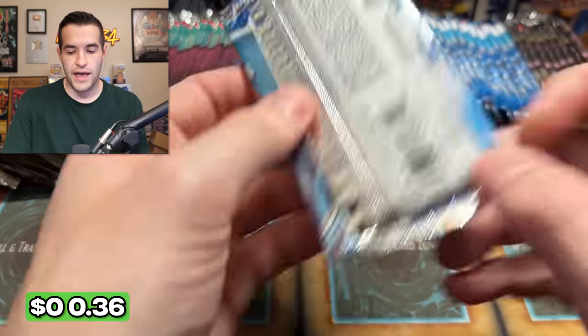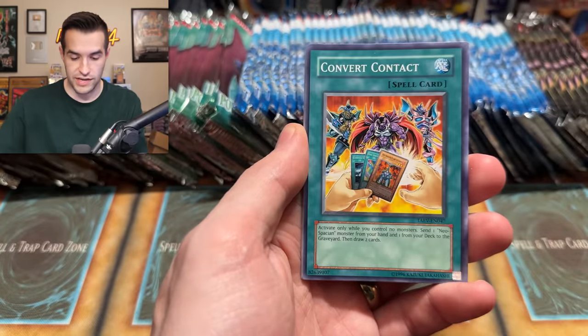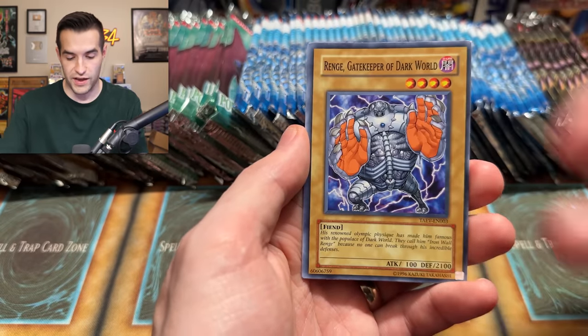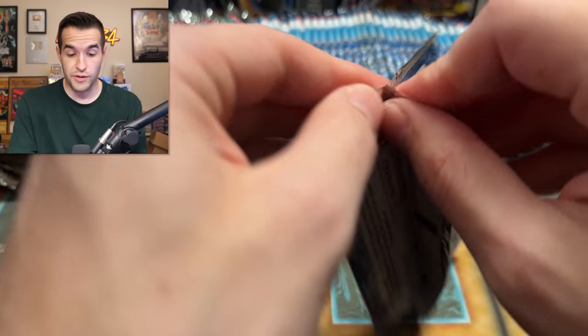Let's do back-to-back Tactical Evolution since there are by far the most of those. Rise of the Snake Deity, Dawn Break, Convert Contact, Ambush Fangs, Ringe, Cocoon, and Spell Reclamation — back-to-back, we pulled back-to-back the same rare. Let's try for three in a row — three straight Spell Reclamation, anybody? Who wants to bet on that?